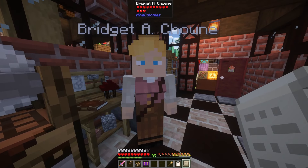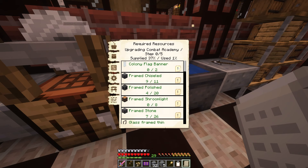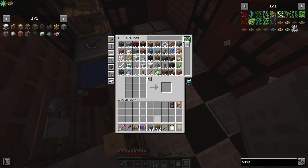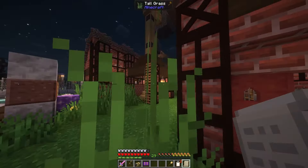Ew, hey — don't sneeze on me. I got you almost everything you need for the Combat Academy. Almost done. That's it. He's got everything he needs.